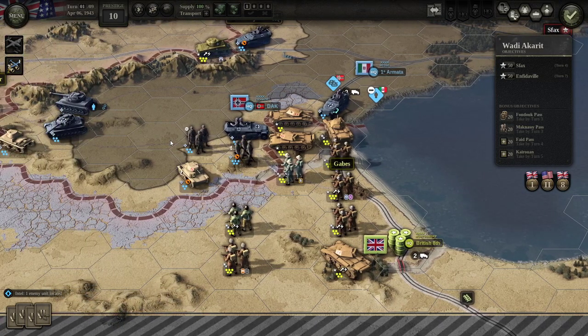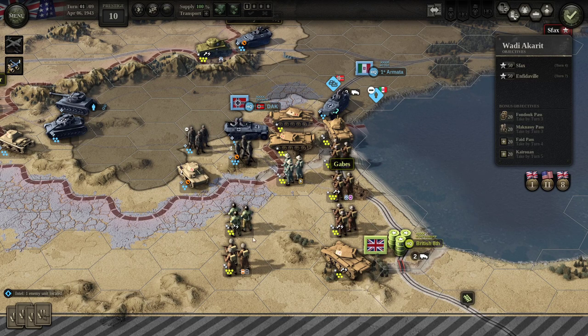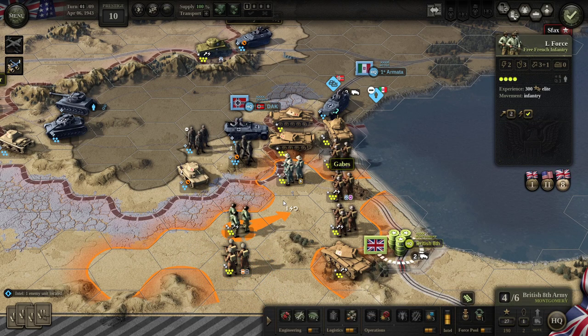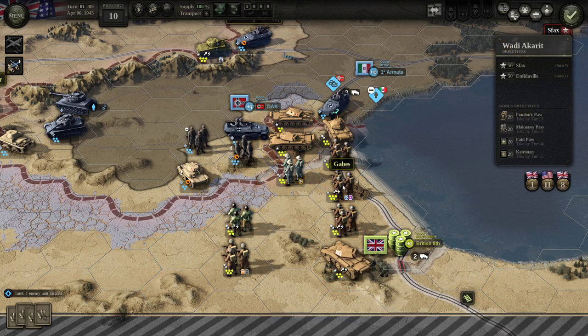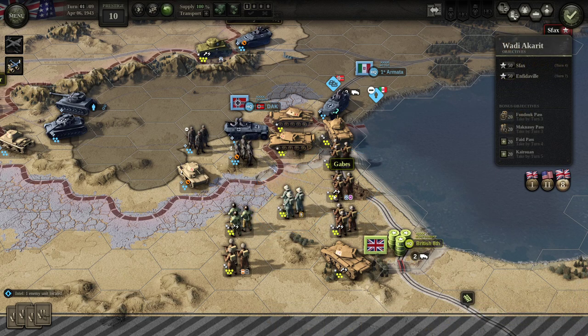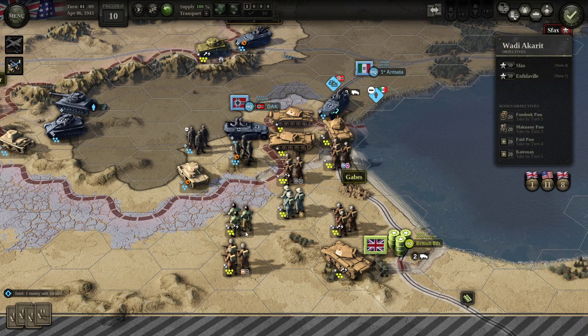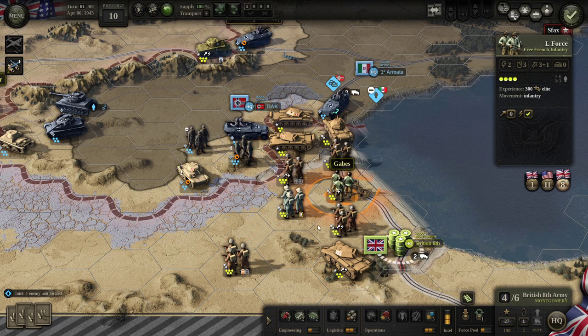That was totally worth it. Keep them blocked off here. We're seeing three-zero odds all around. I'm going to pull back my elite infantry so they can recover, and fill in with some less-good infantry instead.